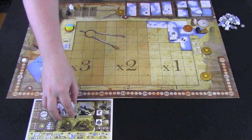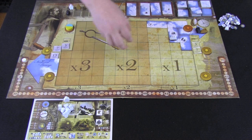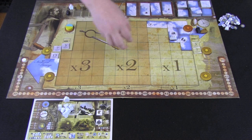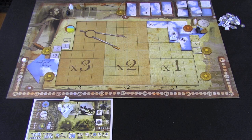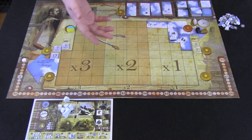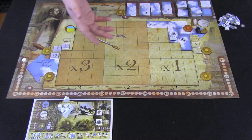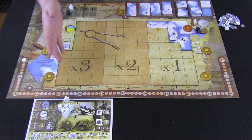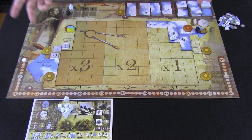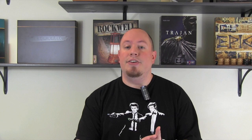End-game bonuses go to whoever has the most of each token type, and having sets of all five tokens is worth six points per set. If you didn't return to Greenland, you lose points for each guy not brought back — two points per crew member. That includes your ship; not bringing your ship back costs two points as well. The sled itself doesn't cost points. Whoever best manages the journey from Greenland to the Northwest Passage — or explores in between — without leaving too many crew behind will score the most victory points and win.